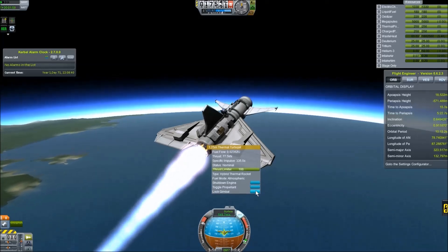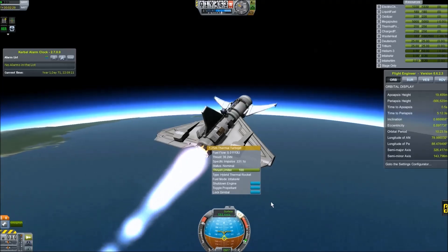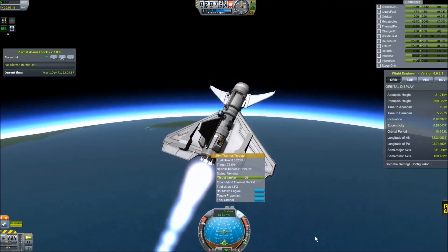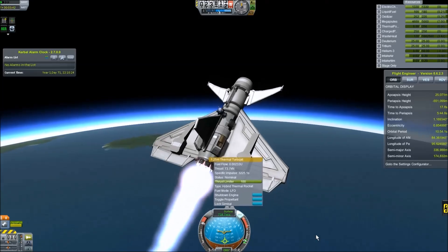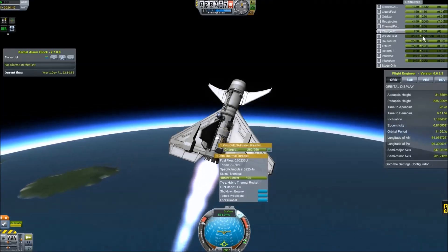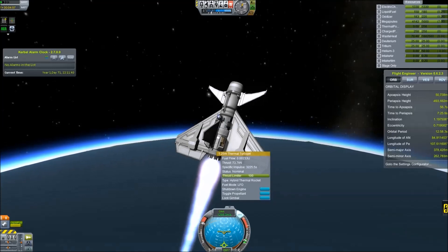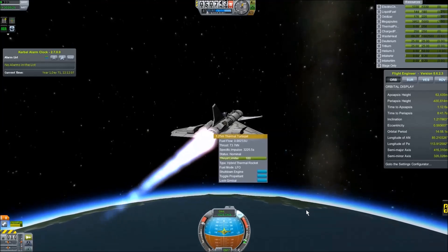We'll switch over to liquid fuel in just a minute. We got up to about 20 clicks before we had to, which was also better — that's due to the higher speed it was traveling at. Now we're switched to LFO and it's steady at 73 kilonewtons, but the ISP is almost over 3,000. That's a pretty awesome fuel economy. This will probably have enough thrust to keep going and it's still climbing. I'm having a little trouble fighting atmosphere because I haven't got any RCS on this craft — it's all being done with the torque in the probe body. But once we get past the atmosphere, it has no trouble getting into orbit with a lot of fuel to finish its circularization.